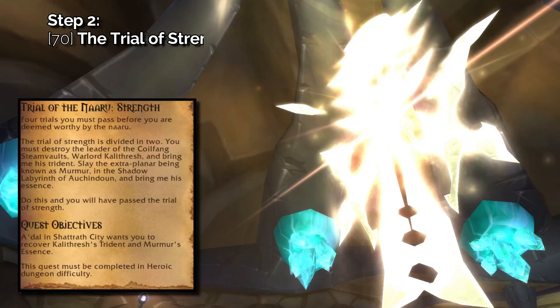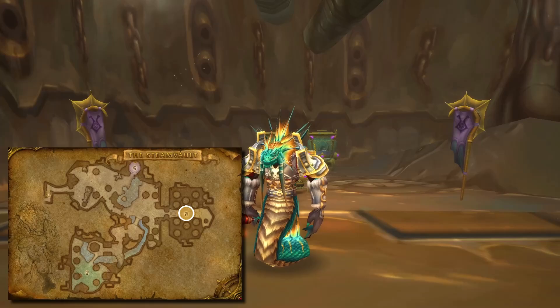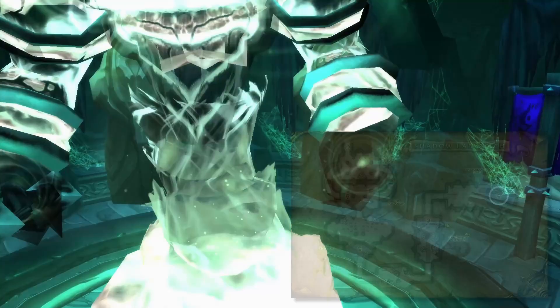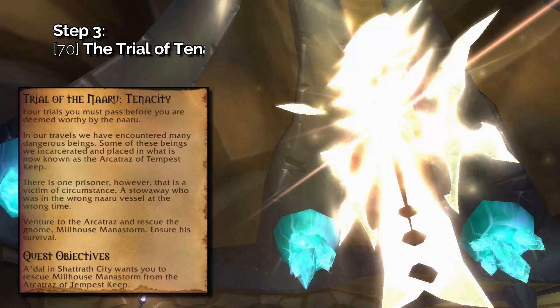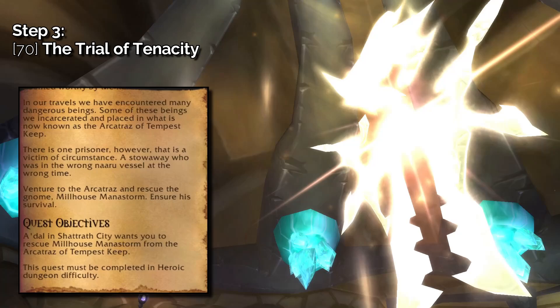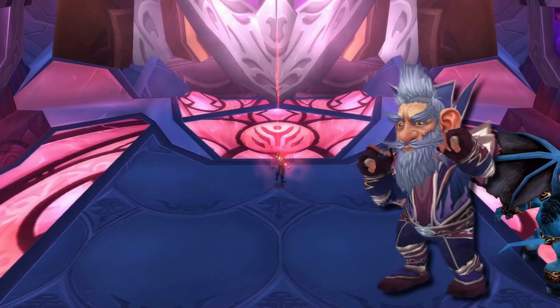The second trial is the Trial of the Naaru: Strength, which has you complete two more heroic dungeons to retrieve Kalithresh's Trident and Murmur's Essence. Kalithresh is the final boss in the Steam Vault and Murmur is the final boss in Shadow Labyrinth. No special time requirements — just kill them on heroic mode, collect the items, and you're ready for your next trial. The third trial is the Trial of the Naaru: Tenacity, which requires you to rescue Milhouse Manastorm, held captive in the Arcatraz on heroic mode. Simply reach the final boss and make sure Milhouse doesn't die during that final encounter.